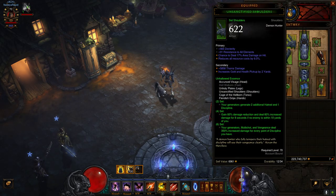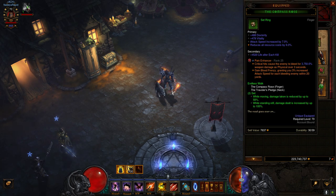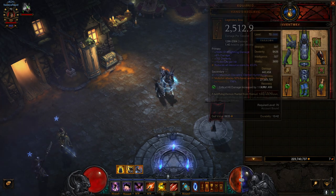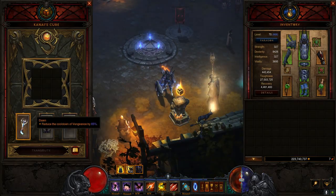Welcome back ladies and gents. This is a quick video just showing a Sage build with my Demon Hunter using Unhallowed Essence, just to show you how many Sages you can get in a T13 rift. To be honest with you, just to save you time, it's around 50 to 60.